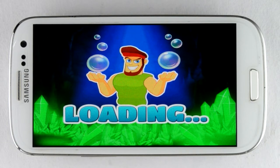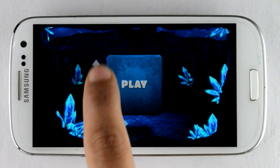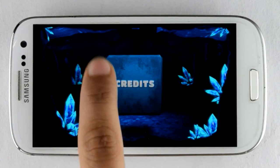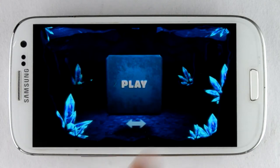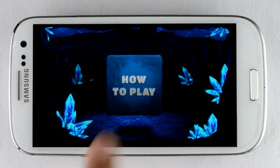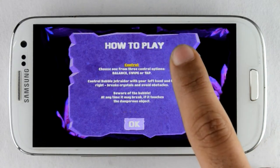Now it's loading. Wow, what interesting menu navigation! I've seen this kind of navigation for the first time. It's easy to use the menu — just swipe up and down to play and exit, and swipe right or left for other options like settings and more.